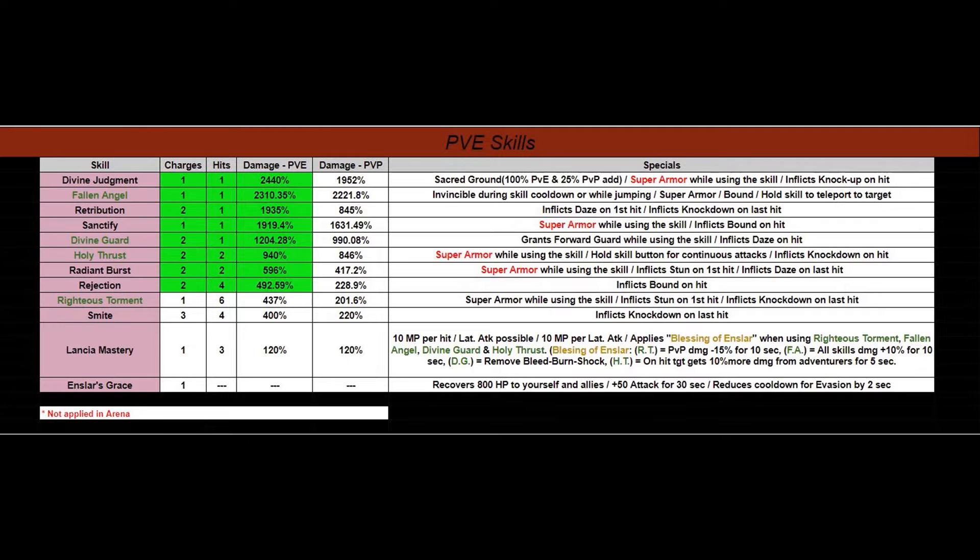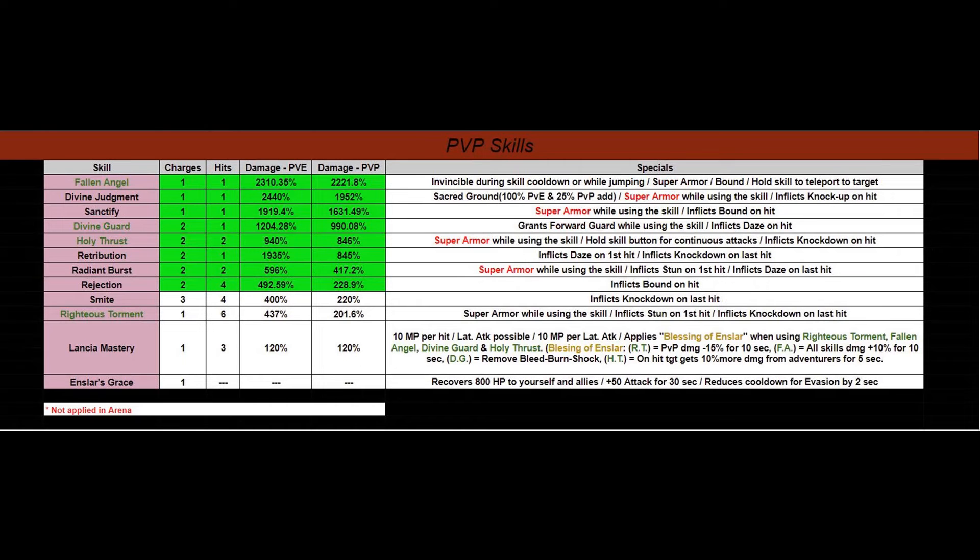We'll move over to the PvP skills slide and talk about what you can do for PvP players. Welcome to the PvP slide. First things first: you already know from a few minutes back that there are skills that do not apply in Arena — those are the ones outlined in red with the name Super Armor in red.